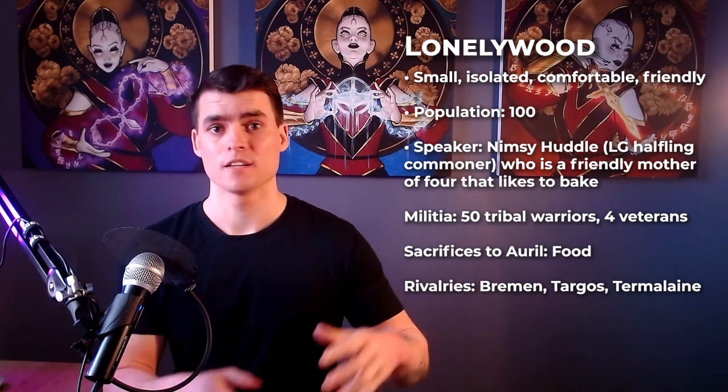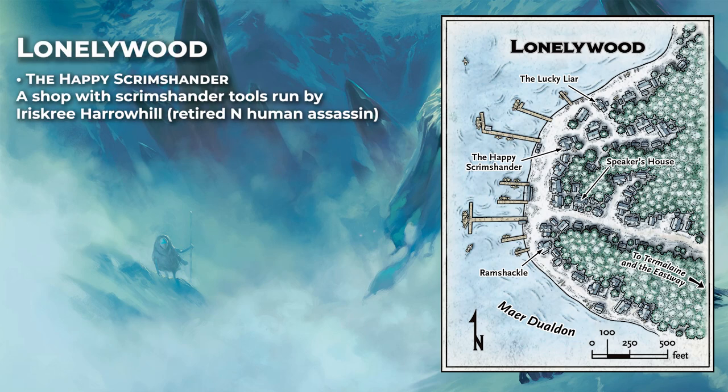Lonelywood is a rather small and isolated town in the northwestern part of Ten Towns. It's relatively peaceful, friendly, and comfortable, and it has about a hundred citizens — one of the smaller towns. The speaker is Nimsy Huddle, a halfling who likes to bake cookies and also opens her attic up to visitors since the town's inn has been closed. The town's militia consists of fifty tribal warriors and four veterans, making it a rather large fighting force for a town so small. The town sacrifices food to Auril as described in the book, and it has rivalries with the other towns around Maer Dualdon.